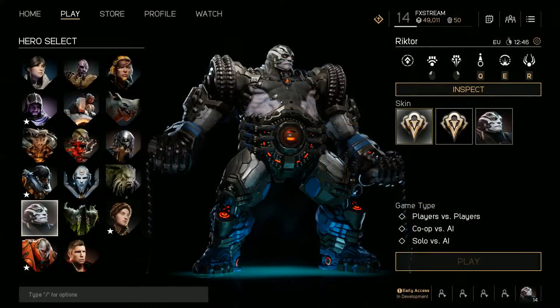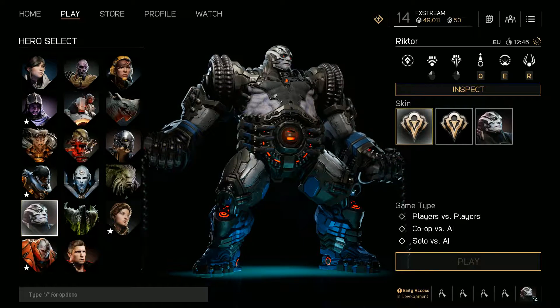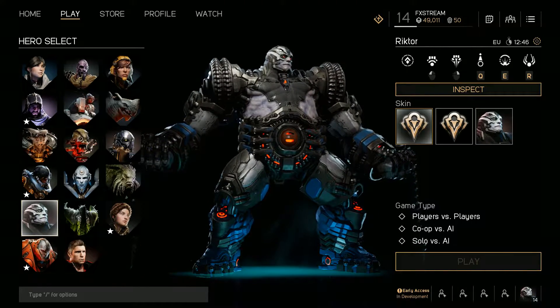Hey hey hey, welcome back guys to another video from FXtreme. We have a brand new update from the Epic guys and the Paragon game — this is 0.26.1 — and in this update we've got a brand new character called Rictor.